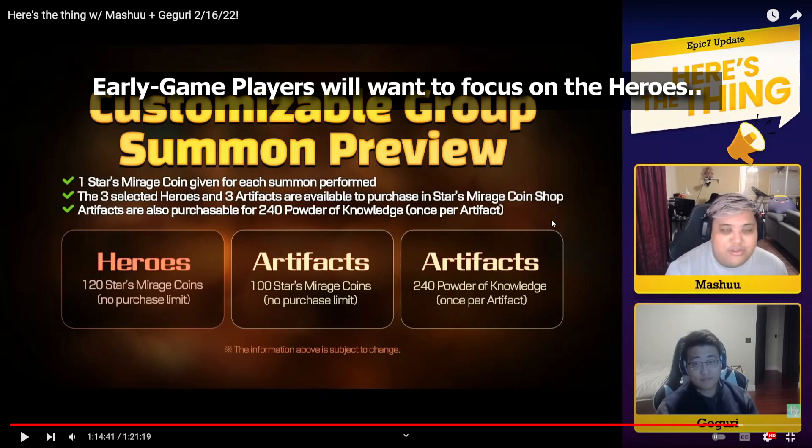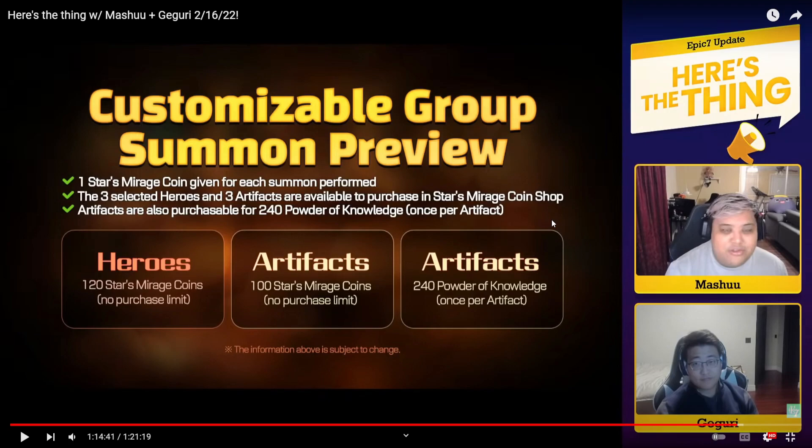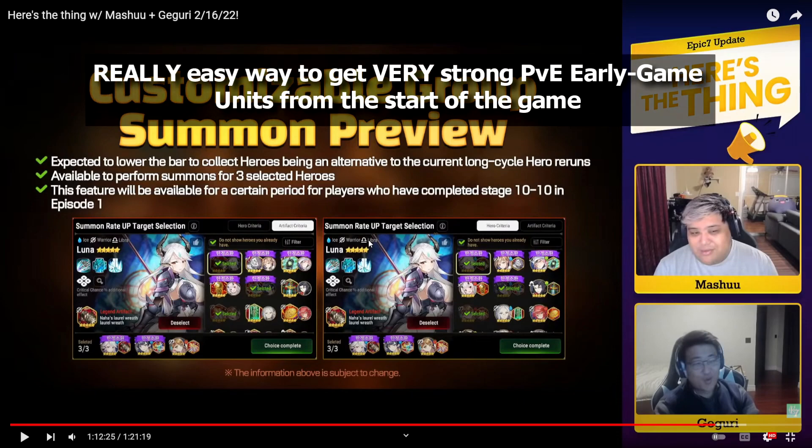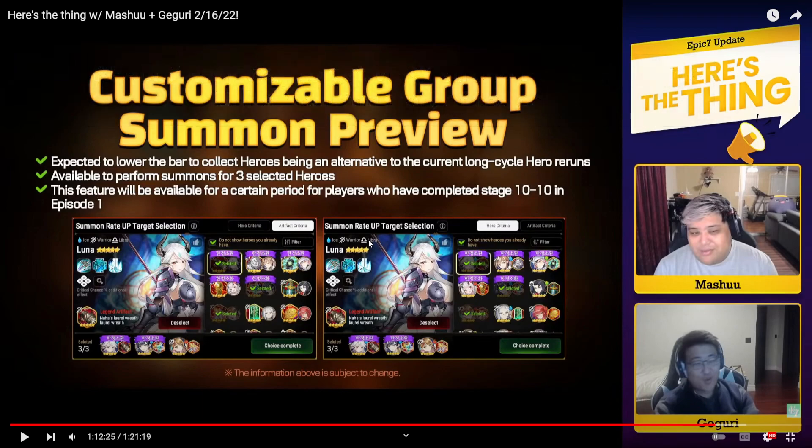So what can you actually buy? You can buy artifacts unlimited times and heroes unlimited times. Artifacts can also be bought with Powder of Knowledge in the powder shop, I assume once per artifact. This is really good for waking players because you'll be able to pull for maximum free copies on some specific limited artifacts. For newer players it's also nice because you have access to almost every single RGB hero in the game. If a banner is past the six-month period, don't worry — they'll most likely run again soon, so you don't have to waste your selection on that unit.